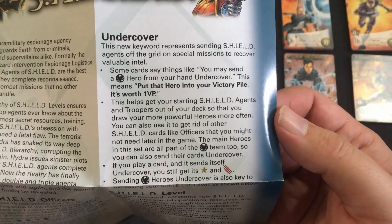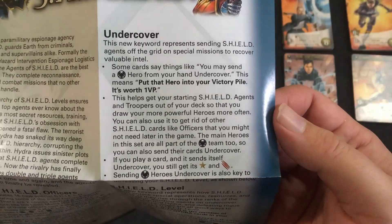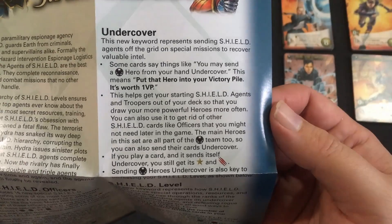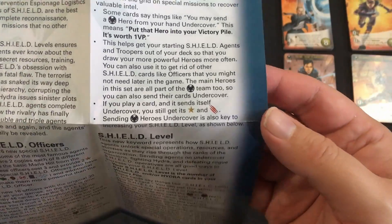You can also use Undercover to get rid of other Shield cards like officers you might not need later in the game. The main heroes in the set are also part of the Shield team, so they can also be sent undercover. If you play a card and it sends itself undercover, you still get its recruiting and attack. Sending Shield heroes undercover also increases your Shield level.